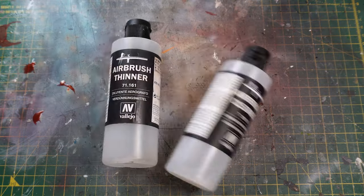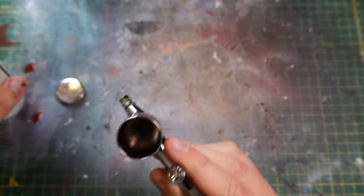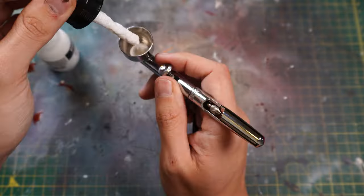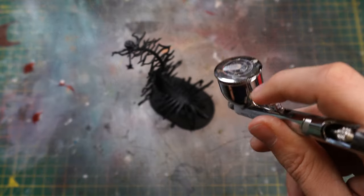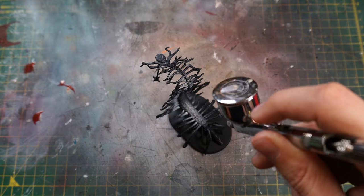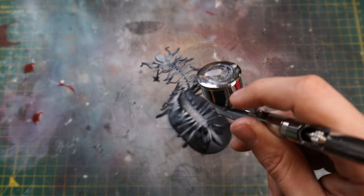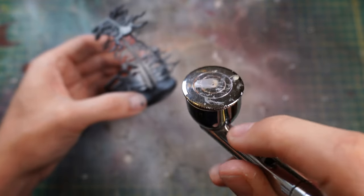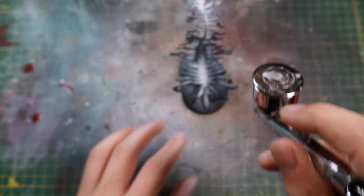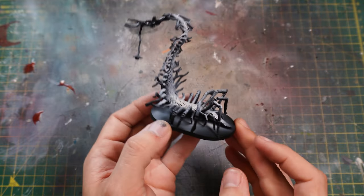Grab our thinner, grab our cleaner, pop some thinner into the cup, pop some Liquitex white ink into the cup and we'll start spraying this creepy crawly up from a top-down angle, making sure we're getting the brighter points higher up, the darker points remaining dark lower down, and all the undersides not touched by any ink at all, so we get a really nice gradient going on. And there we go, we can begin painting.